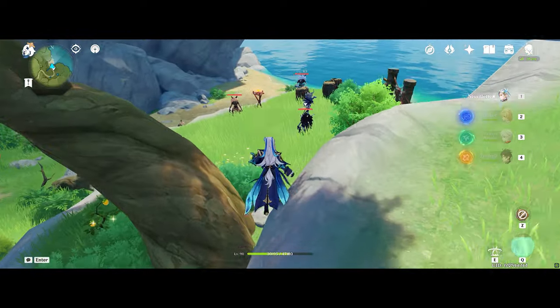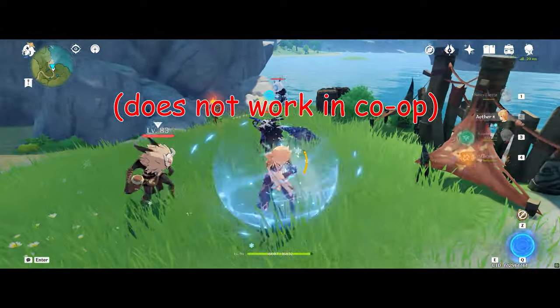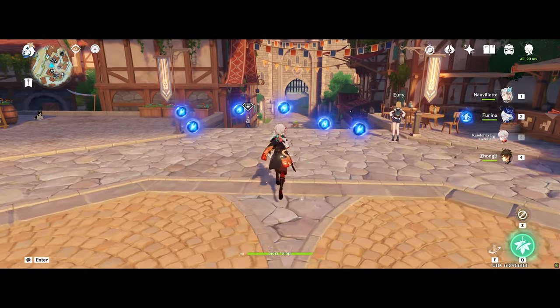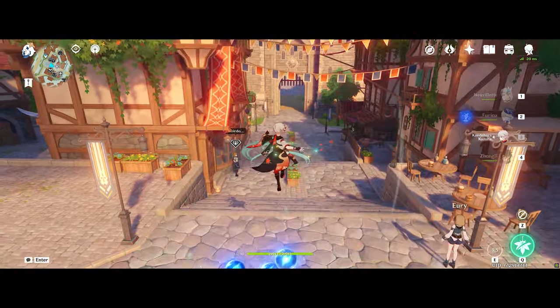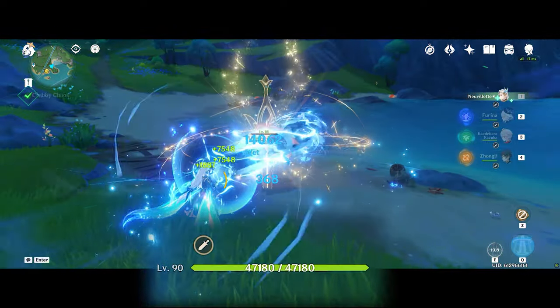That does not make Hydro Traveler a good unit for Neuvillette, or even a good unit in general. However, if your Traveler is feeling a bit small in comparison, they can grief Neuvillette by grabbing his balls. Sometimes enemies can grab his balls and he can have trouble. But if you have a unit like Kazuha or Sucrose, but not Venti, they can grab Neuvillette's balls back. Upon grabbing balls, he's rejuvenated.